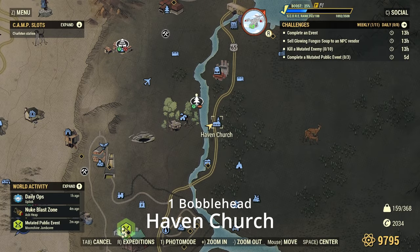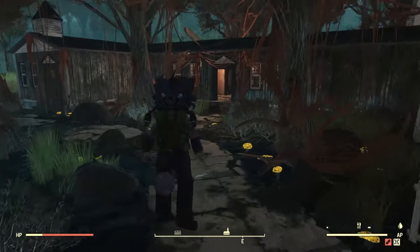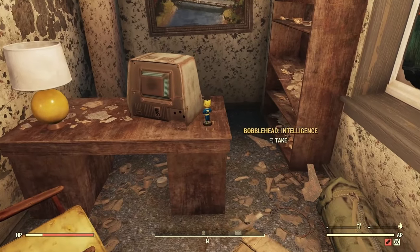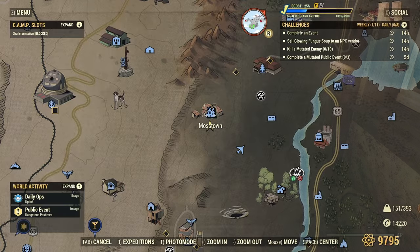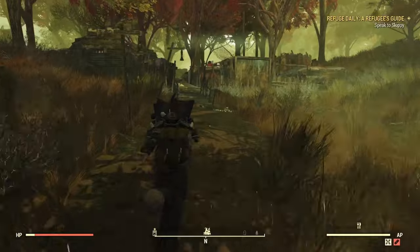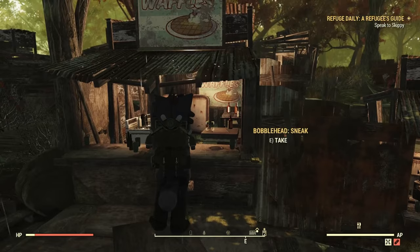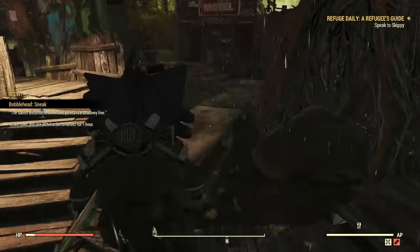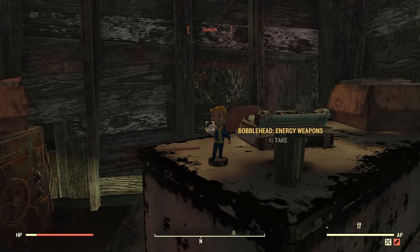We're going to move on to Haven Church. There will be one in here — it's right off to the left in a little room, a little office. It's pretty easy to find. Next up we have Moss Town. There are two locations here. If you try to get this first one in first person, at least I wasn't able to grab it. But if you stay in third person, you can actually get it right through the little window. The other one is going to be right on this office desk right there.